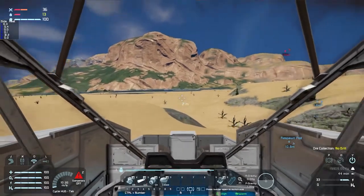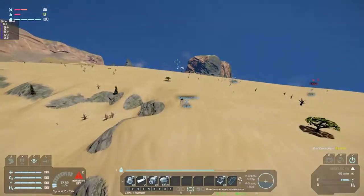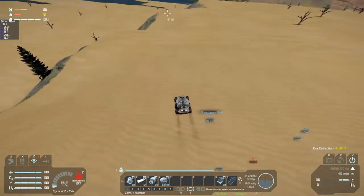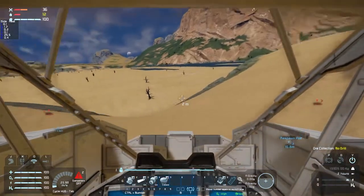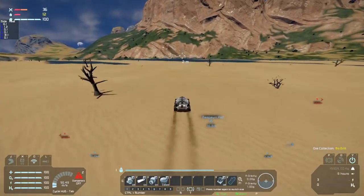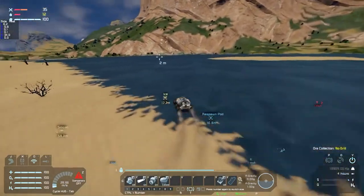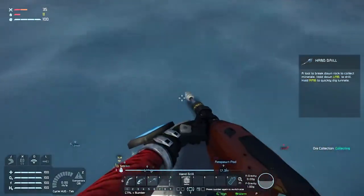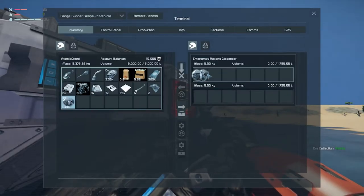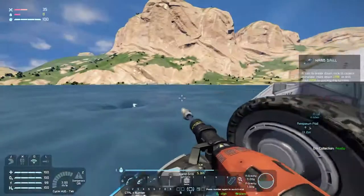We should probably brake a little and go around here — don't really want to risk it. Slowing down now — we're pretty close to the water. Found some ice and silicon. We'll place the ice in here. Ten should be more than enough.